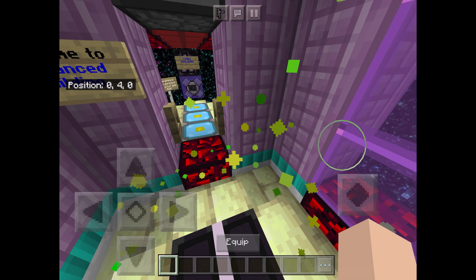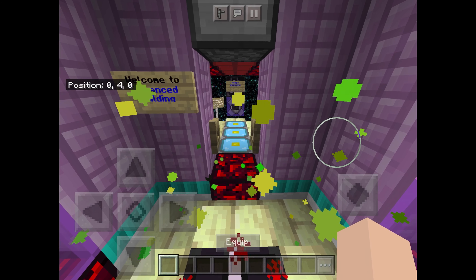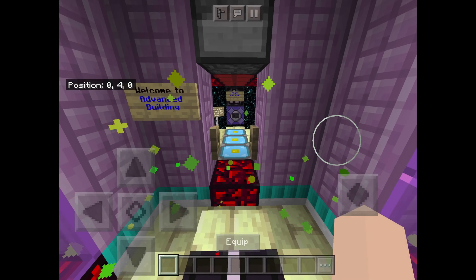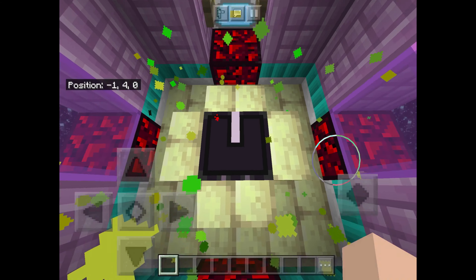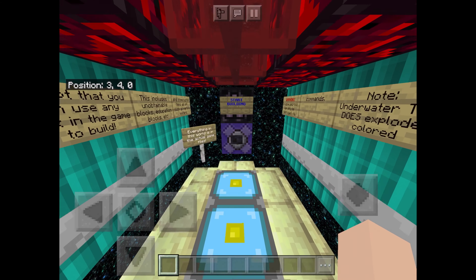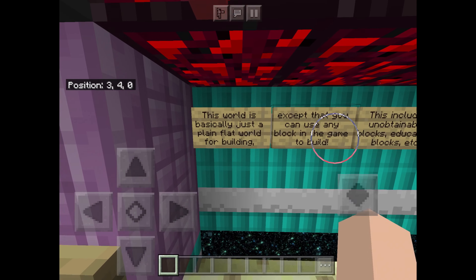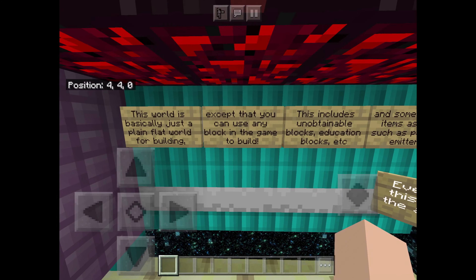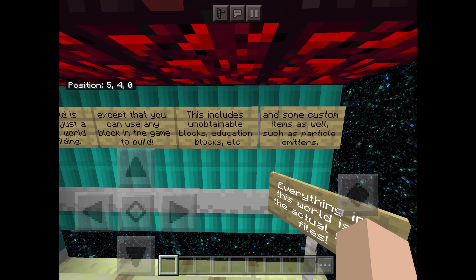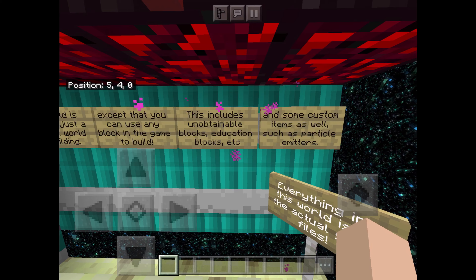Hey guys, it's the Redstone Read and I'm back for another Minecraft video. This time it's just going to be a showcase of this Minecraft map that I made, which you can download — I'll have a download tutorial at the end of the video. This world is basically just a plain flat world for building, except that you can use any block in the game to build, including unobtainable blocks, education blocks, and some custom items as well.